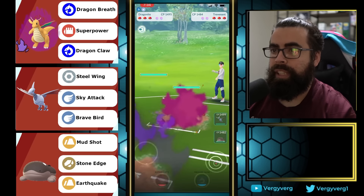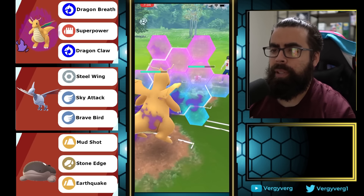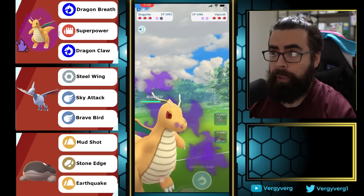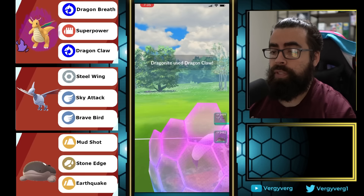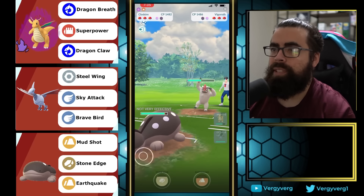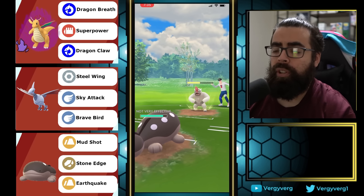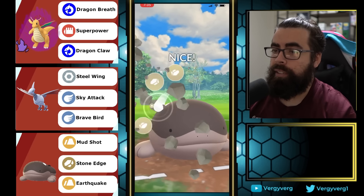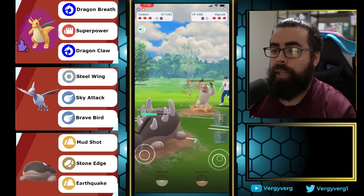Game two: Dragonite into what was probably a mistake to stay in, but I can at least pressure with the possibility of a Superpower. Clodsire is really good against Vigoroth — this is the second game of the set. You really just want to go Clodsire here. It's a great matchup — resisting Counters, Body Slams don't do that much, and Clodsire is super bulky.